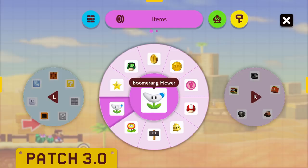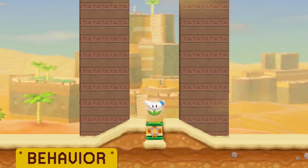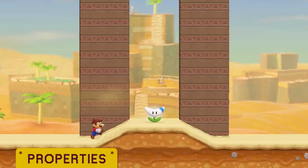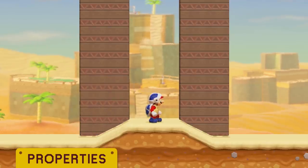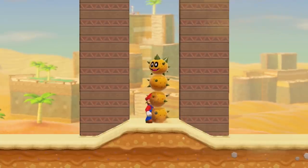A Boomerang Flower is an item-type course part exclusive to the Super Mario 3D World game style. It is a stationary, gravity-affected power-up. If Mario collects a Boomerang Flower, he transforms into Boomerang Mario. He will revert into Super Mario upon taking damage.